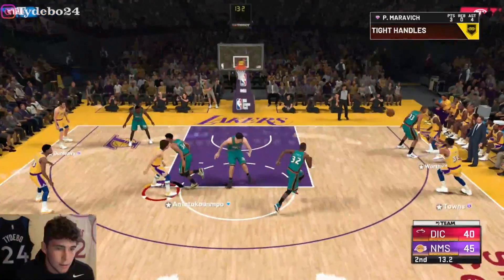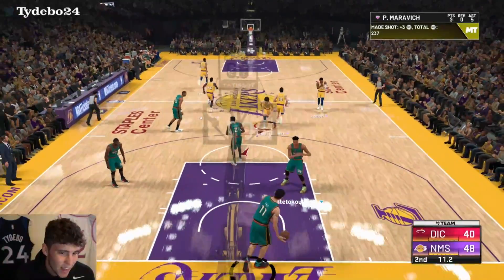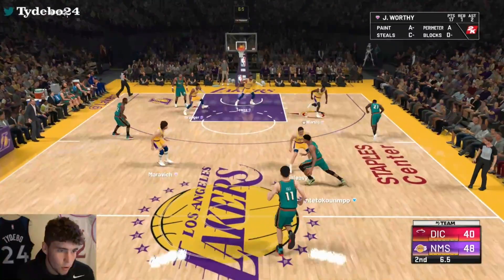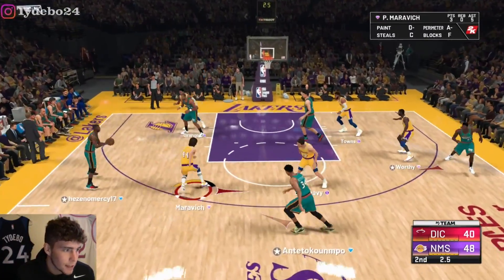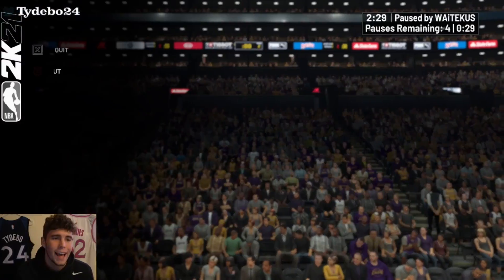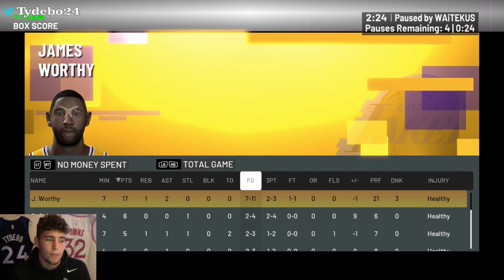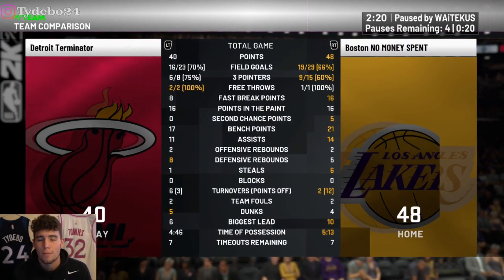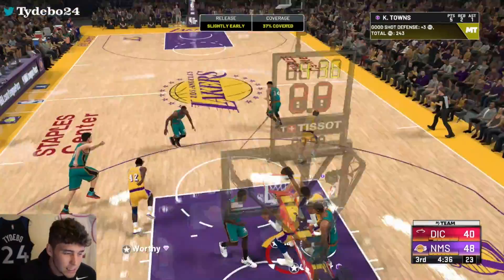Big Cat with a big-time green right there — let's see if I can get a stop to close out this quarter. Worthy's lurking — good defense, close, nowhere to go with it. Good defense to end the half! We go up at halftime by eight points. Worthy has 17 points, one rebound, two assists, seven of 11 from the field, and two of three from deep.